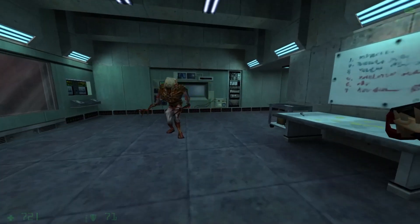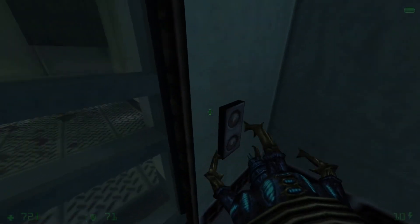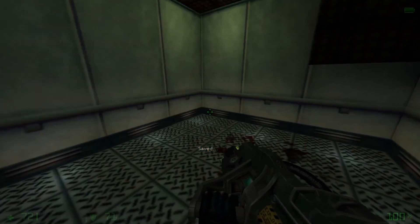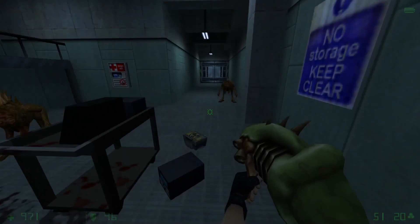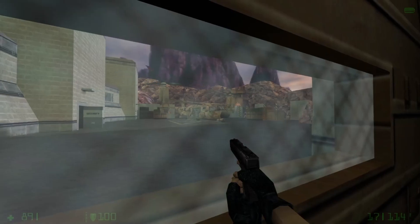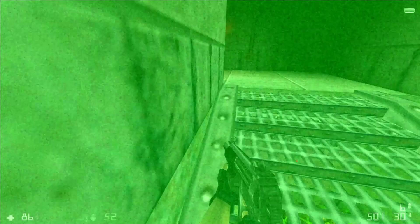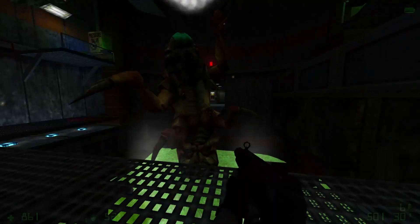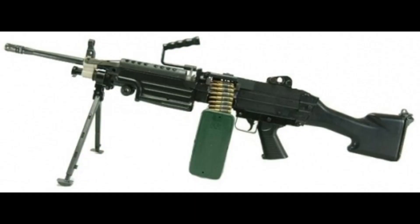Opposing Force is an expansion for Half-Life that came out one year later in 1999. Opposing Force puts you in the shoes of Adrian Shepard, a corporal who was sent to go investigate Black Mesa. Yes, that's right — you are literally the Opposing Force. On your way there, your plane crashes, and you wake up like a day later. So now you're just trying to find your way out of Black Mesa. The Marines pull out without you, so now you're on your own. You also get many new weapons, including a Desert Eagle instead of a revolver, a sniper rifle, and a saw — not a chainsaw, I'm talking about this thing.